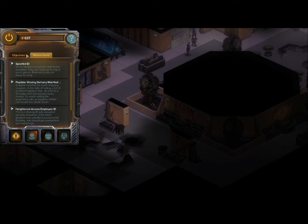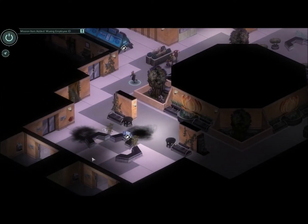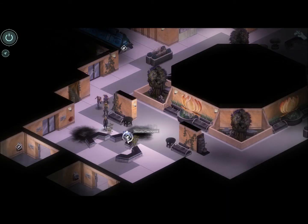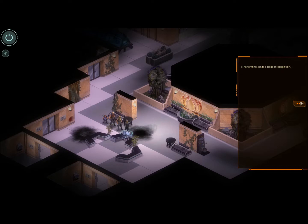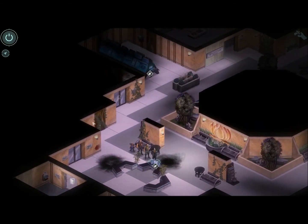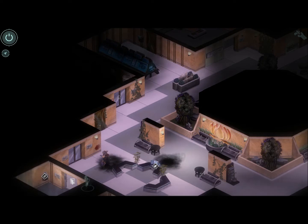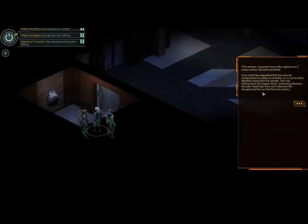We're supposed to be sabotaging their key - we can't get into there anymore. We swiped a Heightened Employee ID; the terminal emits a chirp of recognition. This pristine hyper-sterilized office glistens as if every surface has been polished. Our client has requested this area be manipulated as subtly as possible so as not to draw attention away from the temple. True defacement will happen there, distracting Wu Jing's security. Hopefully they won't discover the disrupted key flow on this floor for weeks.